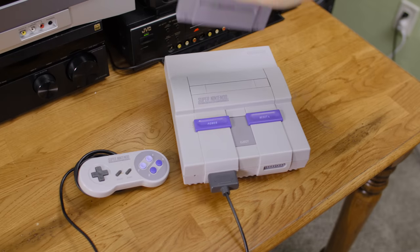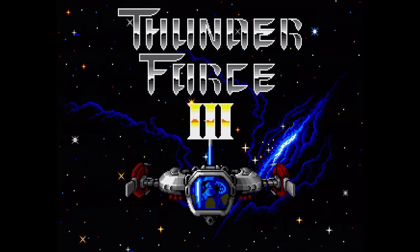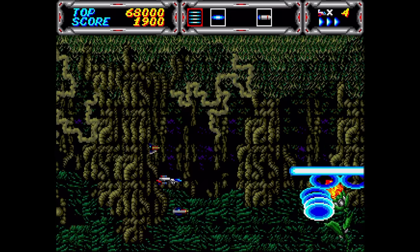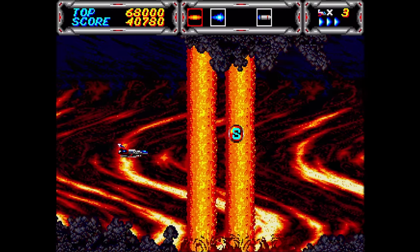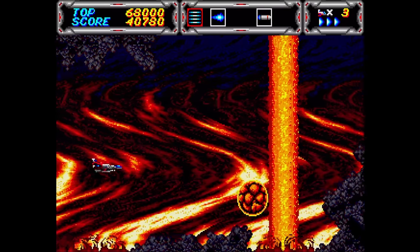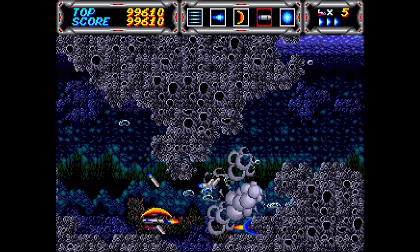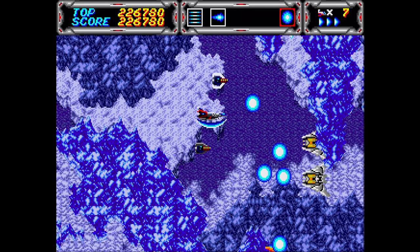First up is one of my favorite early Genesis games. Thunder Force 3 from Technosoft was released on the Genesis in 1990. It's a somewhat short but sweet side-scrolling shooter. It really increased the fun factor over Thunder Force 2. There are lots of amazing stages, fun power-ups, and exciting bosses to fight. The graphics are excellent for a 4-megabit cartridge, and the music is even better.